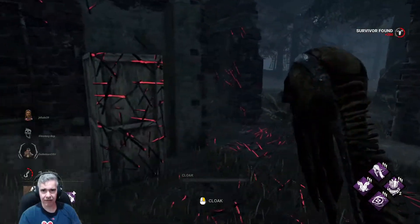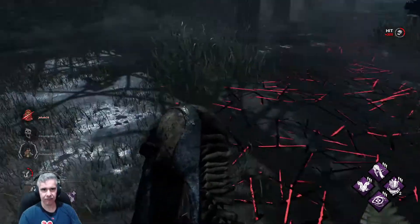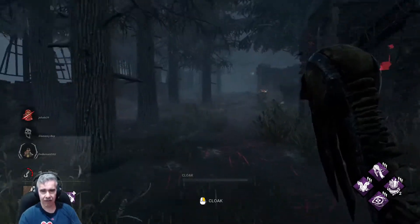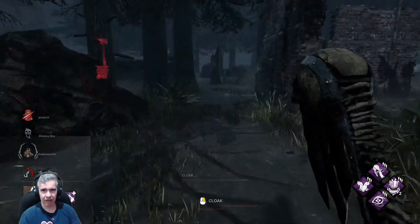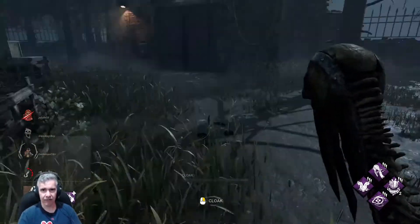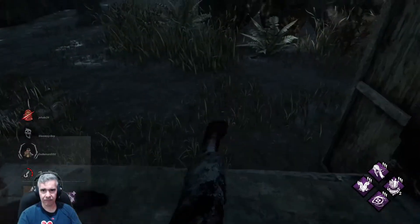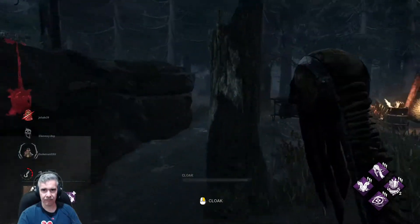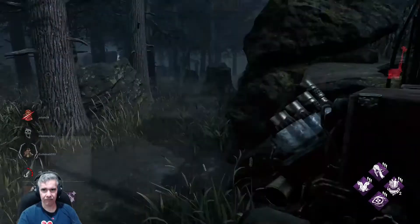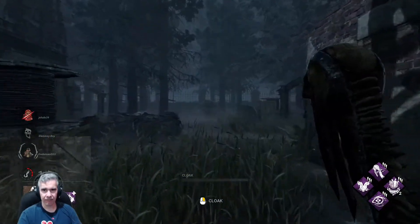Come here, come here — where are you going? That missed swing really slows you down. I suggested Unrelenting just until you get the hang of it — does that let you recover missed swing time faster? If you go back to the hill you should hear a generator going hard. You can go over to that generator and stomp on it to regress its progress.